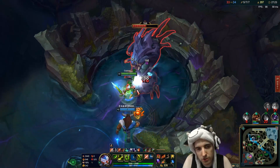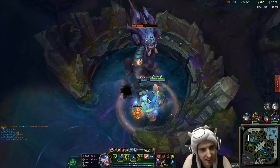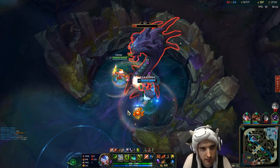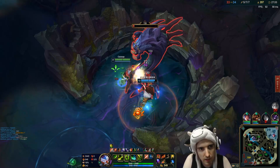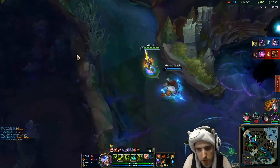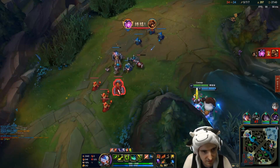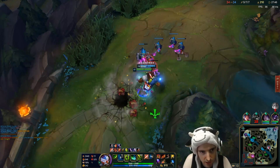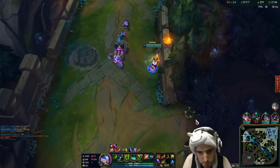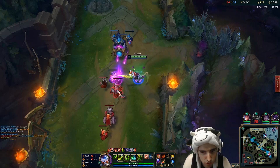A lot of people are probably wondering: when do you use E on Baron, when do you not? You want to use your E on Baron whenever you want to kill it really quickly or you think it'll be uncontested. If you think you're gonna get contested, then you don't want to use your E — because if somebody comes and you don't have E up, you can't kill them. It's the same for Dragon and your buffs: you don't want to be using your E on buffs if you think you're gonna have to contest it, because your damage with E versus without E is super different.